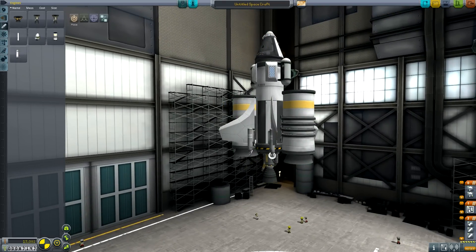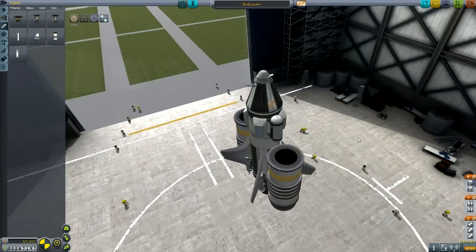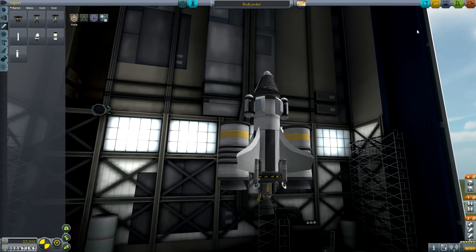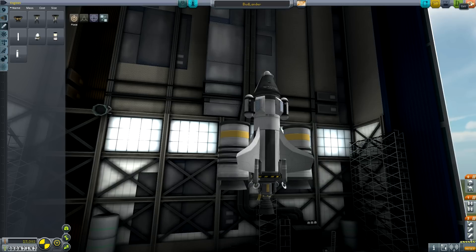Everything seems all right. Let's just name it something original - Bud Lander. Let's save it. The Bud Lander's back - 23 parts, two stages. Let's go ahead and launch this thing.